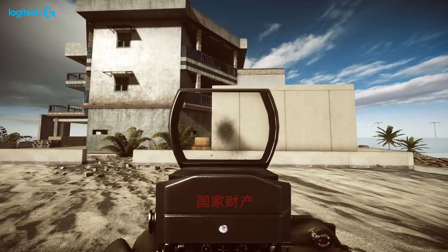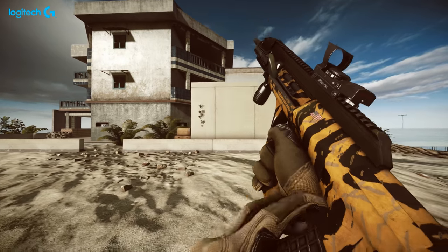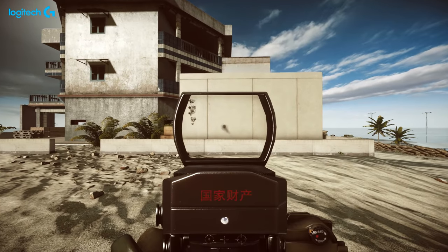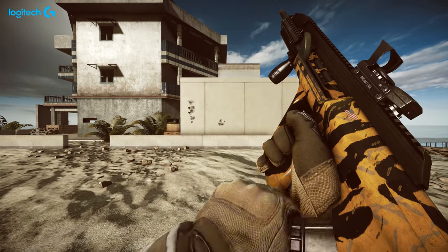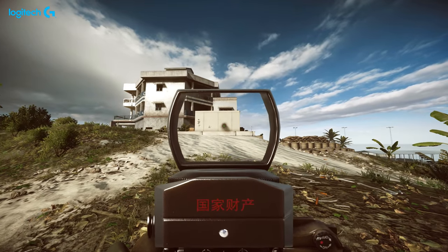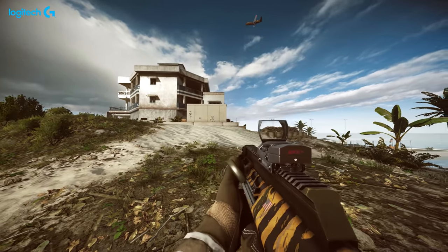Controlling the recoil with this weapon is easy. You've got 0.26 upwards, 0.235 left and 0.85 to the right, with a first shot recoil multiplier of 2.1. To control it — as you can see, I hopped in the test range to show you — it's really easy, just pull down and to the right slightly. Five to seven round bursts is probably what you want to be aiming for.